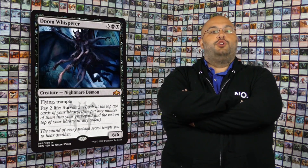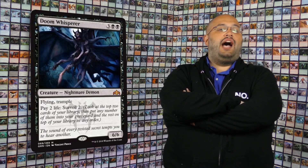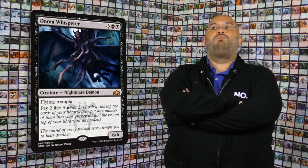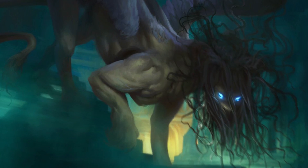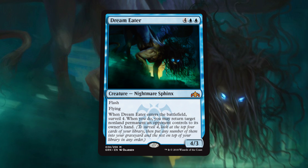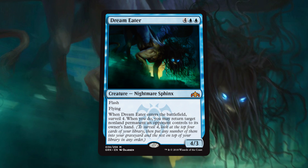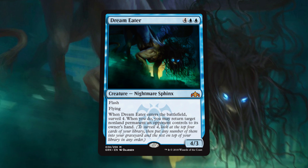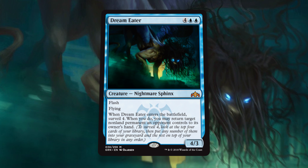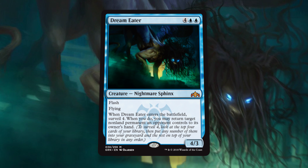Doom Whisper is a super bomb — one of the best bombs in the entire set. This card is stupid. Even if it is removed, you can Surveil a bunch of times before it dies. And if it isn't removed, that's a 6/6 flyer with Trample for 5. This card is broken. And speaking of broken, Dream Eater is insanity incarnate. 6 mana for a 4/3 with Flash and Flying is going to dumpster something. And it Surveils 4 — that's a huge Surveil — and it unsummons a permanent, potentially time-walking your opponent. Another super bomb rare.